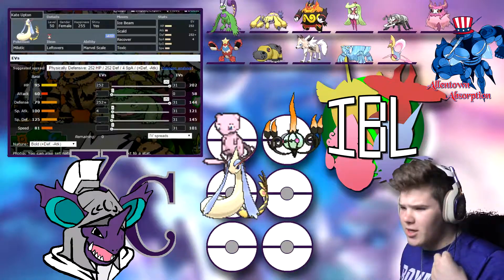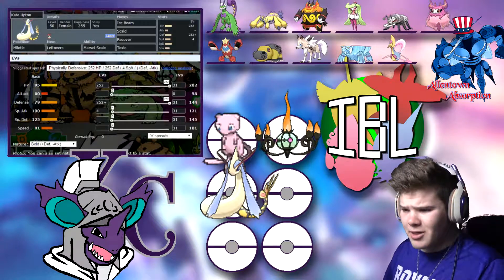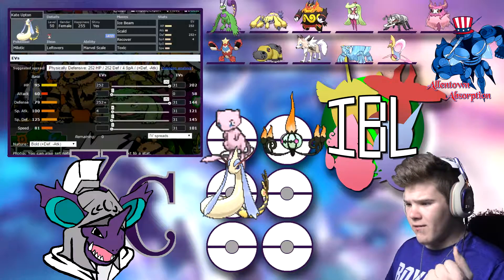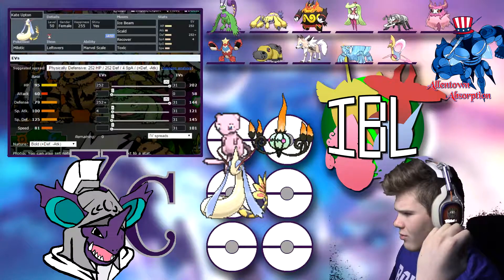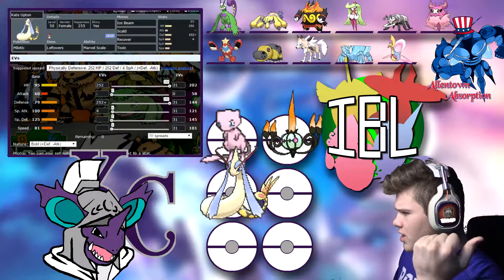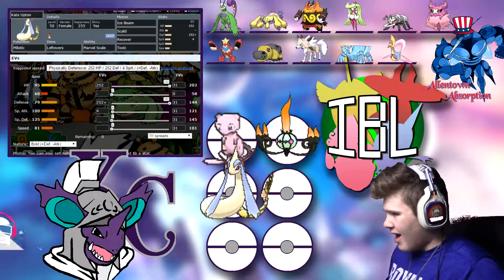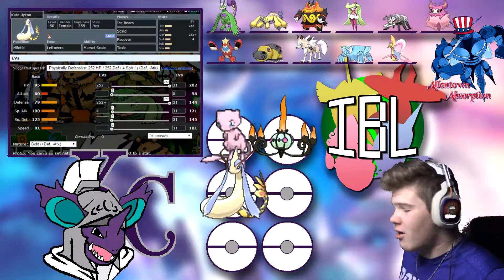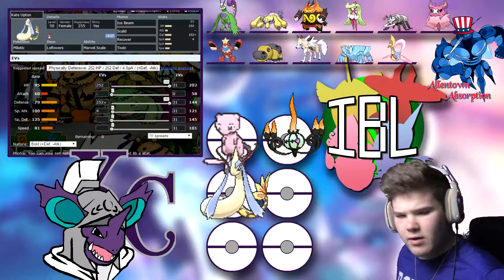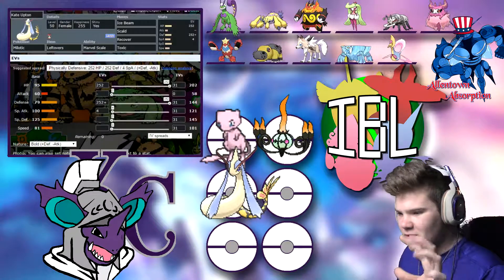Next up, we have Cade the Milotic, rocking Leftovers, Marvel Scale, Ice Beam, Scald, Recover, and Toxic. Very typical set — what I've brought every single time. Max HP, Max Defense with 4 in Special Attack to boost the damage of Scald and Ice Beam a little. Bold Nature so my Defense is even stronger. I don't really know anything specific he would have that would go straight for a burn. He's got Lycanroc with Ice Fang, so it could give me a status condition, and Aromatisse might Toxic or something like that.